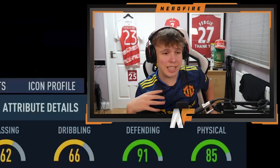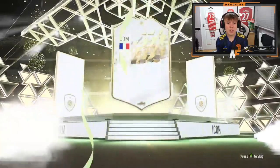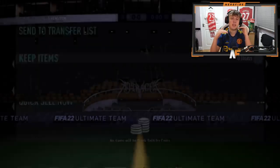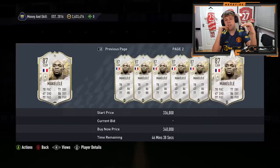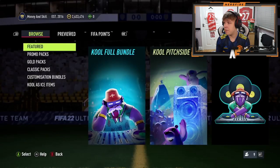Shout out to my boy Aston — mid icon pack number four. Come on, be the best one. French CDM — I don't think that's bad. Makelele! I don't know who's better — Essien or Makelele to be honest; I think they're quite even. The links you can get off Makelele are great — strong links to French players. That's not the worst, not the worst.